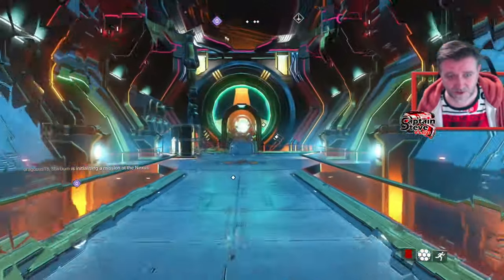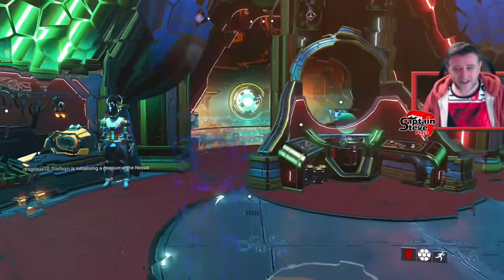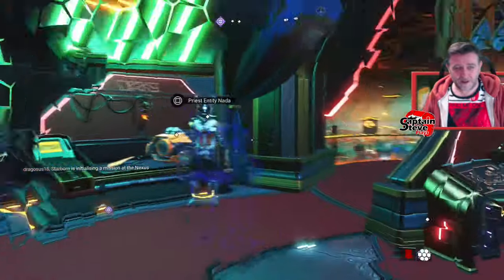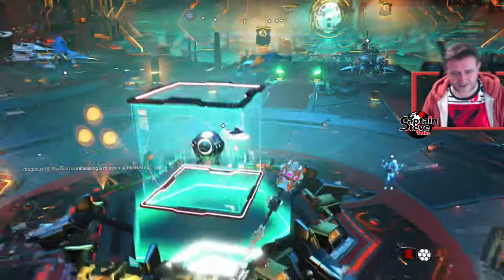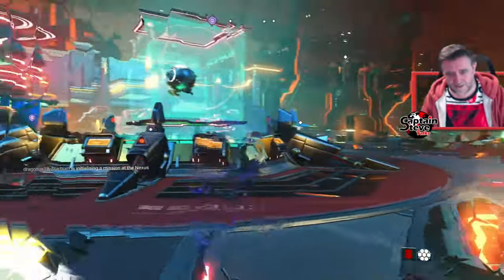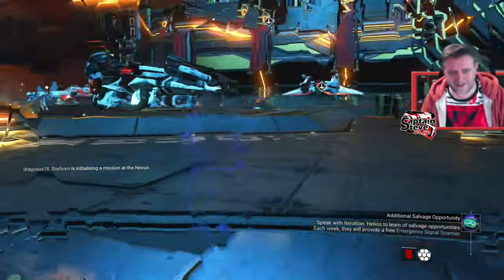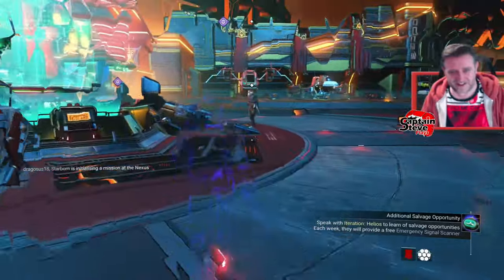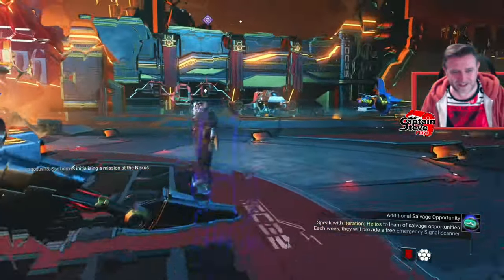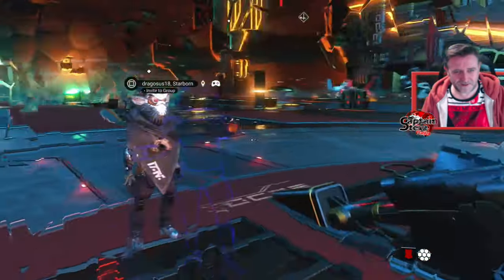I'm going to go and make a save now because this works all the time. Look, it even works inside of the Nexus. I could just be here inside of the Nexus, invisible for as long as I want now. And people are going to be like, how is Captain Steve like the Predator? Pretty darn freaking awesome, huh? I'm well impressed with that. I've now got a new magical wand toy. Infinitely cloaked. Can you see me? That's probably making him feel a bit weird.